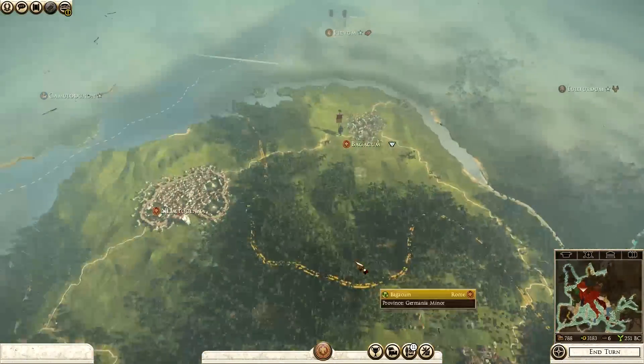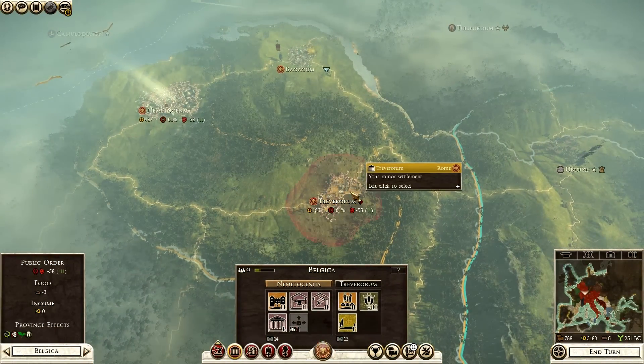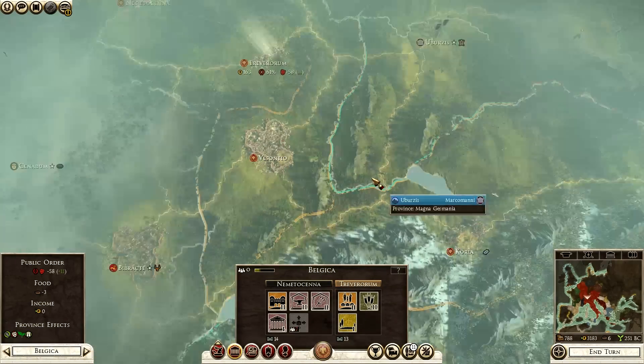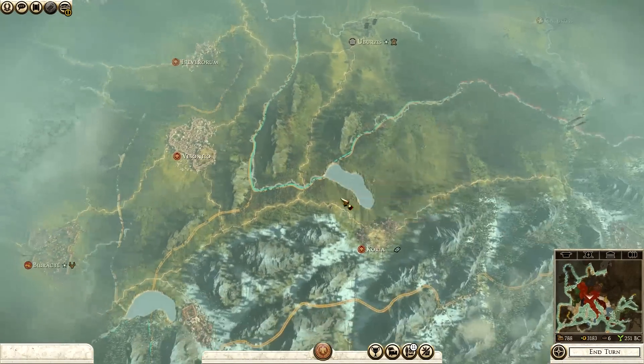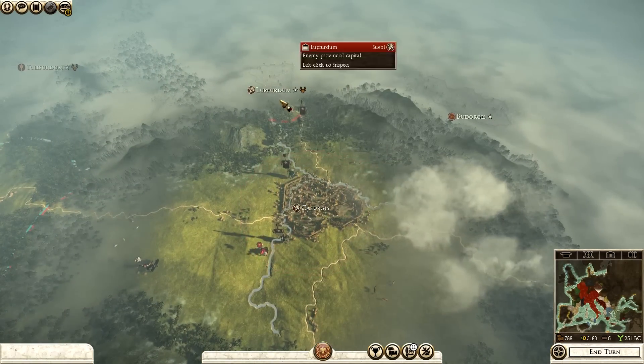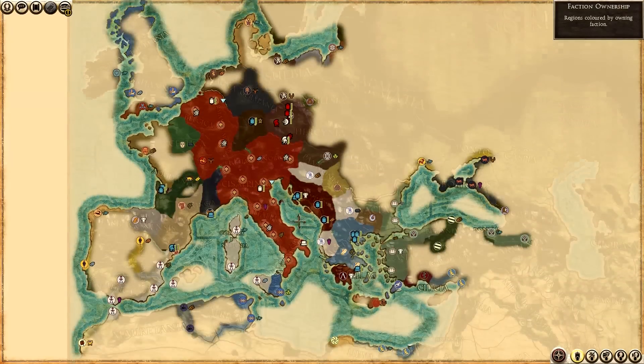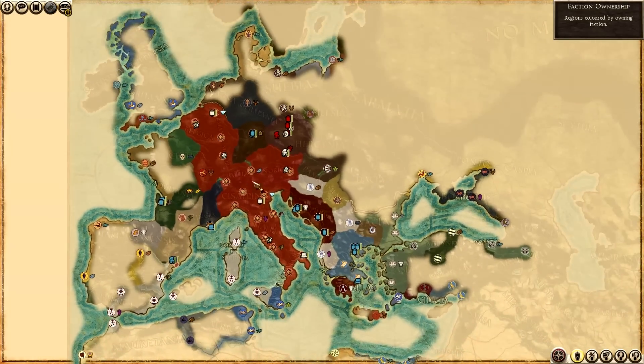I do have Legion 4 up in the north defending my northern borders — they're going to be sitting there, still trying to fix public order problems, just been micromanaging really. But now we have a huge battle and we'll push against the Swabians. My empire is sort of really exposed, and it's really interesting how it's developed.